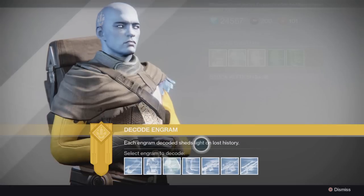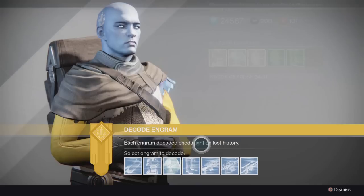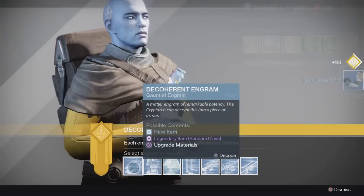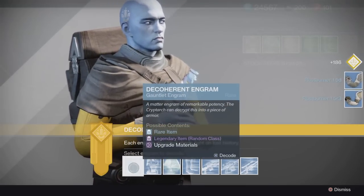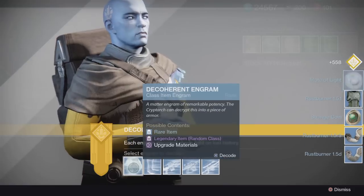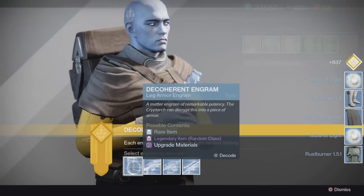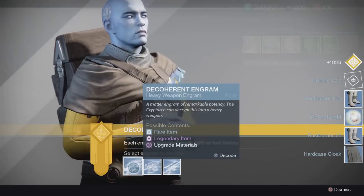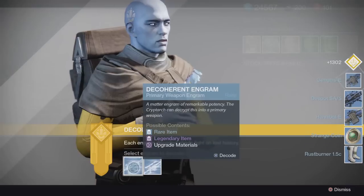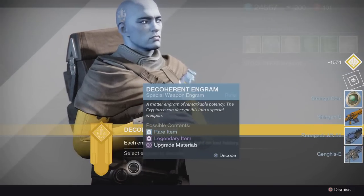Everything seems the same as Vanguard Track — might just be my luck. Anyway, we got 19 rare engrams from those 10 strikes, not a lot. Let's hope for some legendary items. We are getting motes of light and strange coins, which — as you guys know with House of Wolves and Prison of Elders — we get a lot of those. Nothing really, just strange coins and motes of light.